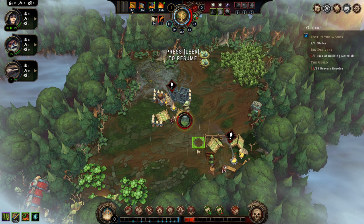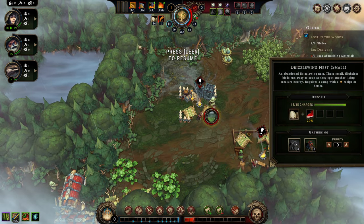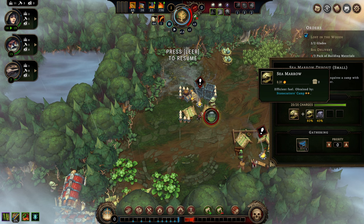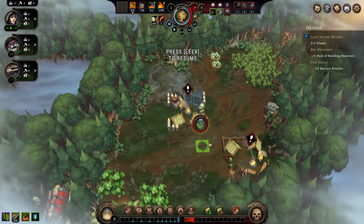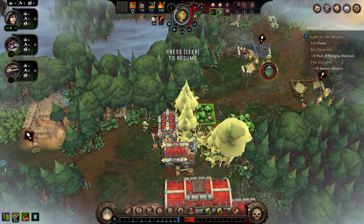Holding down the letter B gives you a highlighter of all goods on the clearing. We've gained a lot of building space and new nests where we can pick up food. We also found a deposit of sea marrow — a mineable fuel, essentially a burnable bone. It's something that is very valuable in many ways.